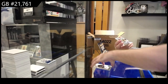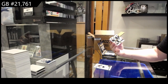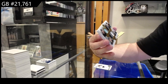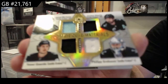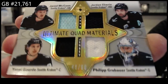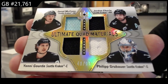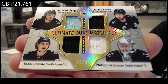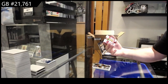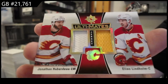We have a Quad MAM number to 99 for Seattle — McCann, Everly, Gord, and Grubawa — Ultimate Quad Materials to 99. And we've got an Ultimate of Lindholm and Huberto for Calgary — awesome teammates for Calgary.